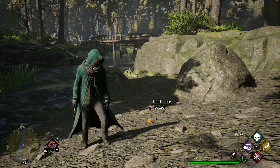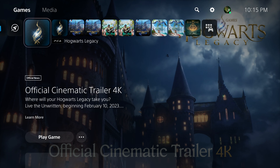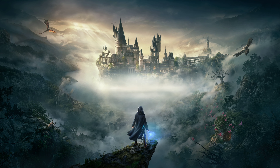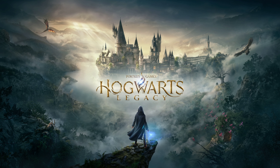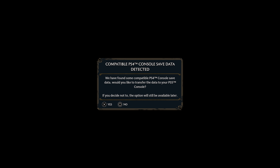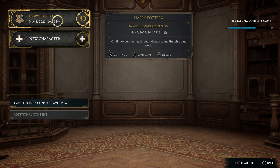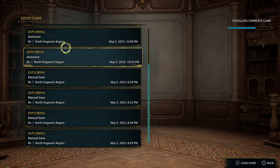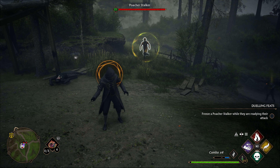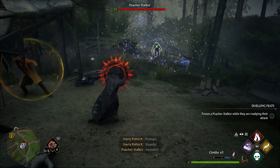If you want to transfer the file to PS5, close the game on the PS4 version and start the PS5 version. You will get a pop-up: 'Compatible PS4 console save data detected.' You can accept here or do it later. I'm going to go ahead, hit X, go to the top, and hit Square once again — and all your files should be here.